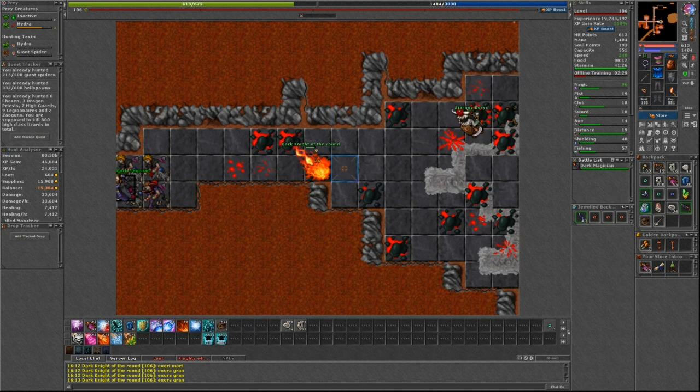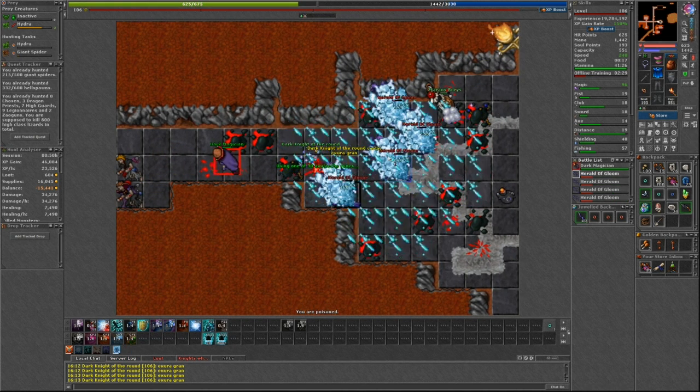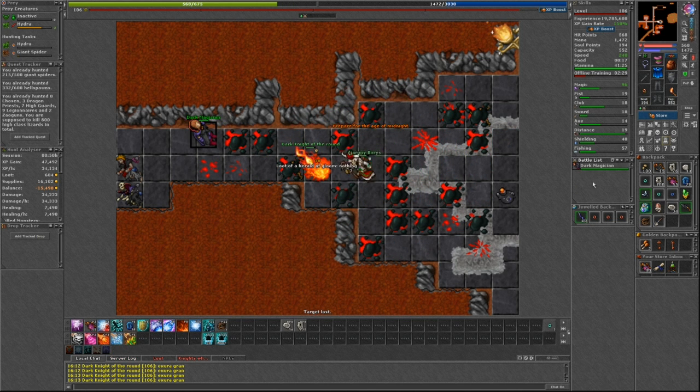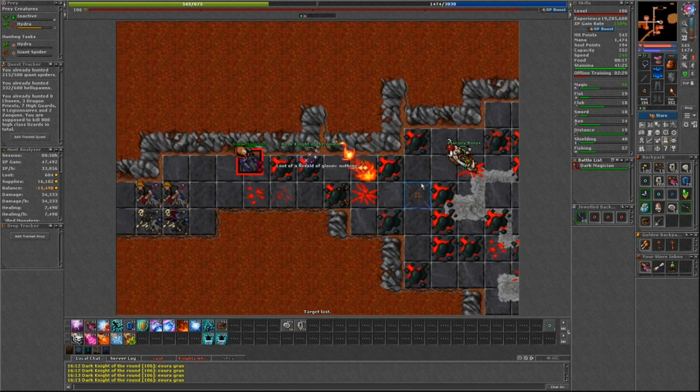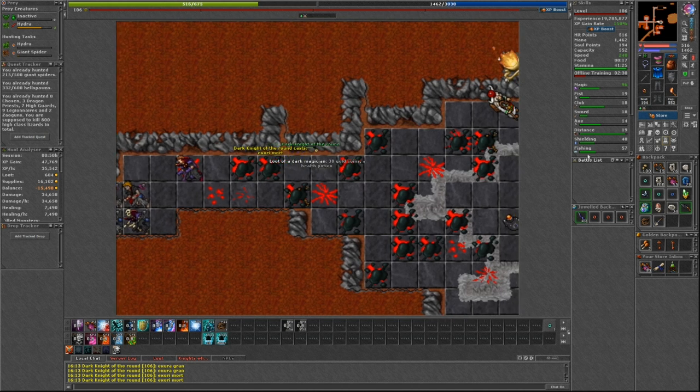Seventh is Hero Cave in Edron. The creatures here are the Herald of Gloom. They are fairly easy for most level ranges and have 340 health, and can do between 150 and 200 damage. One thing to note is they only take 60% damage from fire and 30% damage from earth.